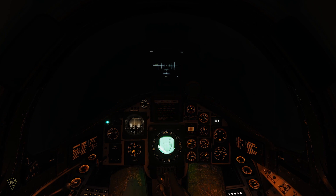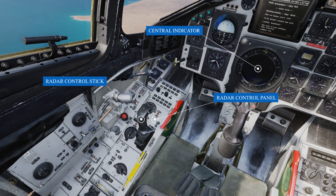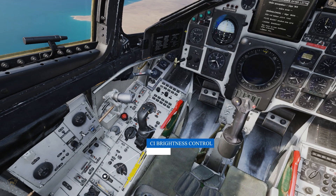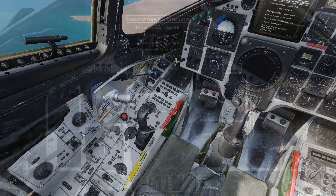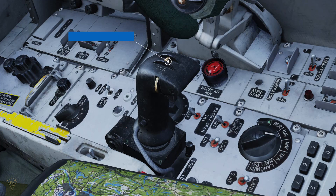The PS-37A is one of three radar sets on the Viggen. In today's tutorial, we'll be using the central indicator, the radar control panel, the radar control stick, and the CI brightness control. The central indicator will automatically turn on in certain master modes and can otherwise be turned on with the radar mode selector switch.